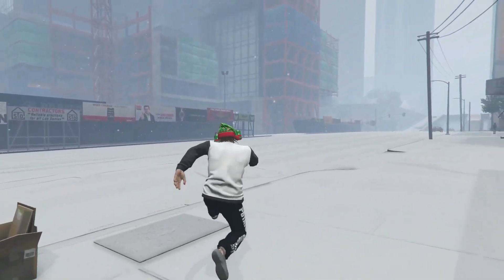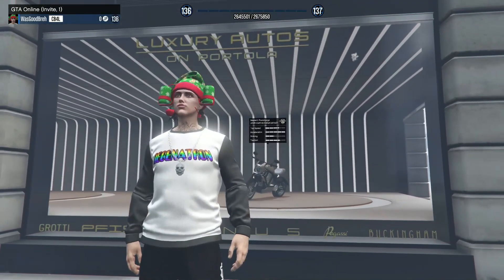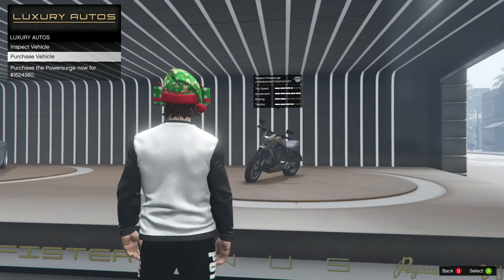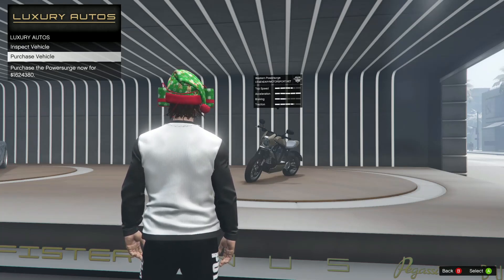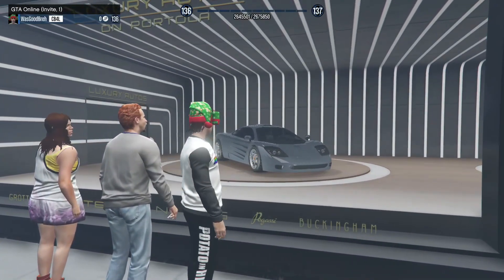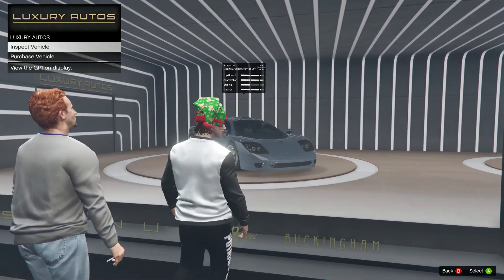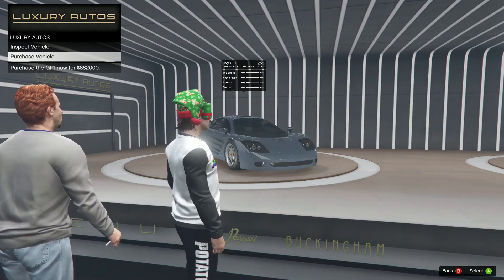Same thing applies for the ones at Luxury Autos, which we're going to check out right now. At Luxury Autos we have the Western Power Surge — the newest bike — going for one million six hundred and twenty-four thousand three hundred and eighty dollars. Obviously this won't be on sale because it's new. And over here we have the Progen GP1 going for only eight hundred and eighty-two thousand dollars — this thing has to be on sale.